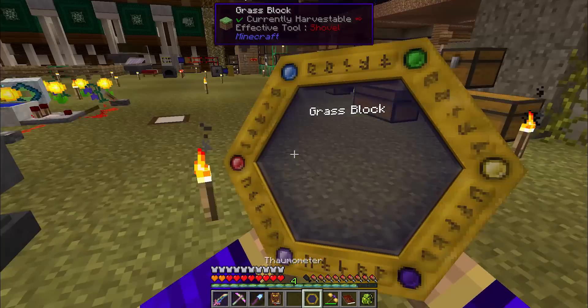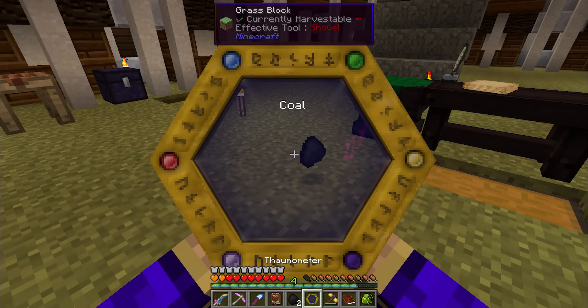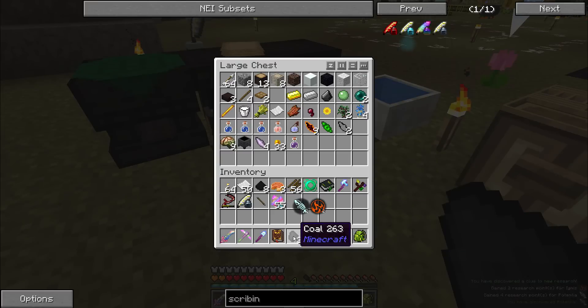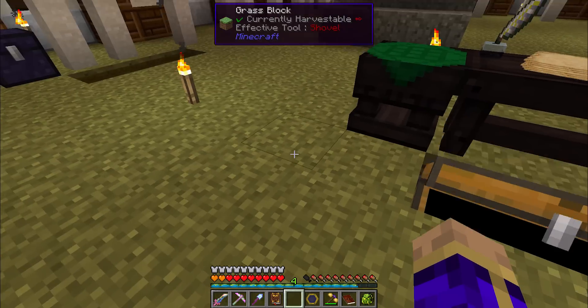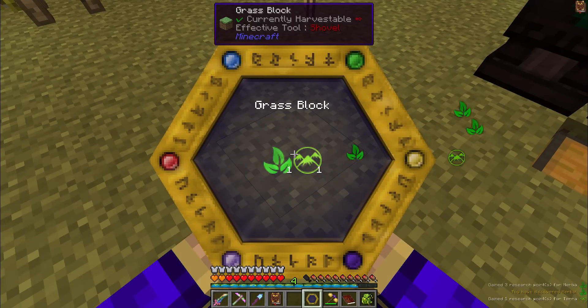Next on the list we need coal — either a block or a bit of it or some ore — to get the Potentia research. We also gain more points for Ignis. When you mouse over the coal and hold Shift, it tells you all of the aspects on that bit of coal. This is really great because it means you can scan through your inventory and see what you have already researched and what you haven't. Next on the list is Grass for the Herba research.